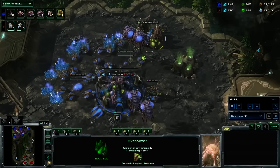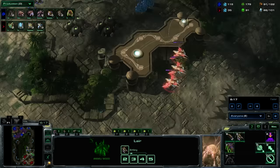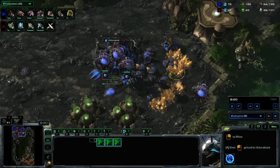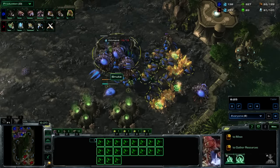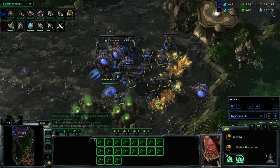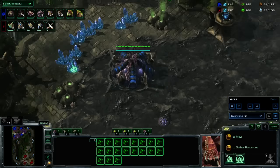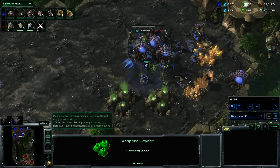Already Snute is dropping a fifth base and all we're going to see in the production tab is a bit of upgrades, tech, and drones drones drones. Notice how Snute's also pulled off gas on his natural - he's realizing this is going to create a very particular situation, especially because this is super phoenix heavy. We get to see the most exaggerated version of this scenario ever, which is perfect. He's just trying to get as much mineral income up as possible, already transitioning drones to his fourth. Notice he's not taking any extra gases.